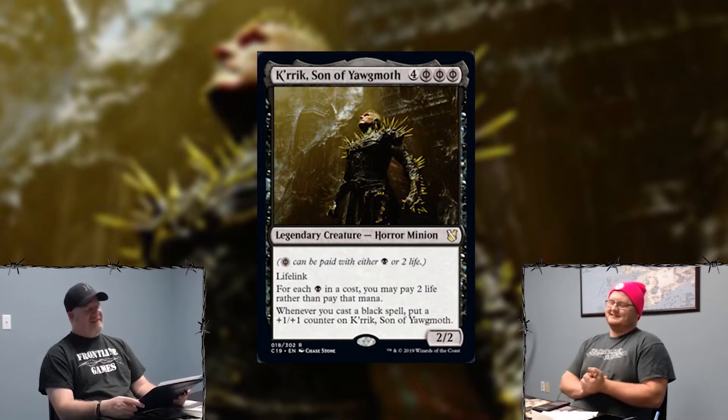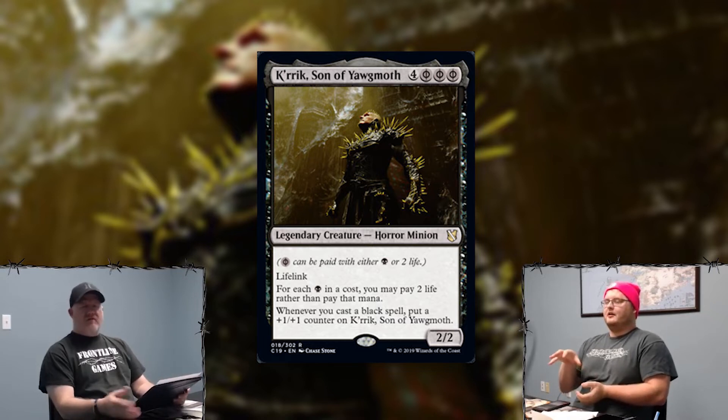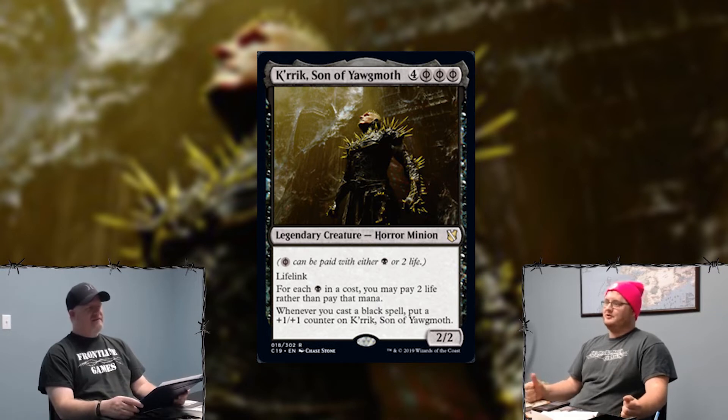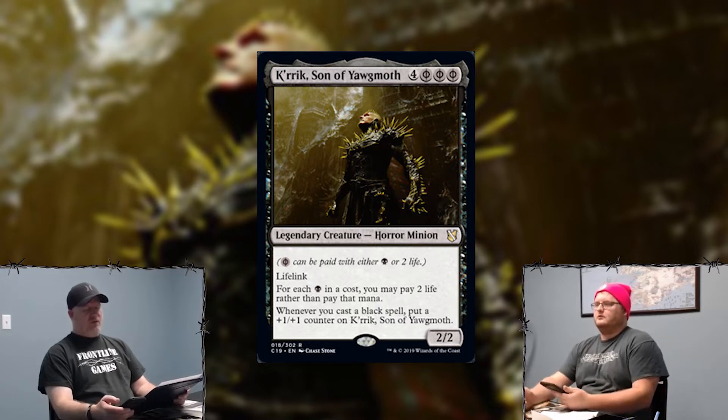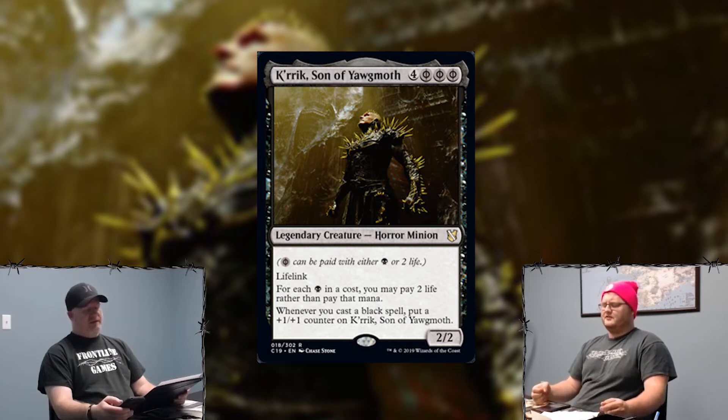Let's talk about Son of Yagmoth — this card is the truth. There are so many decks already being built for him. When Wizards prints free spells, they are busted. You have to pay four mana for him, but the rest of the cards in your deck can be free if done correctly. You can play Necropotence for zero, Doomsday for zero, your tutors for one mana or nothing — paying life instead. It costs your life totals, but it doesn't matter. Definitely a great card and most competitive card in the set.